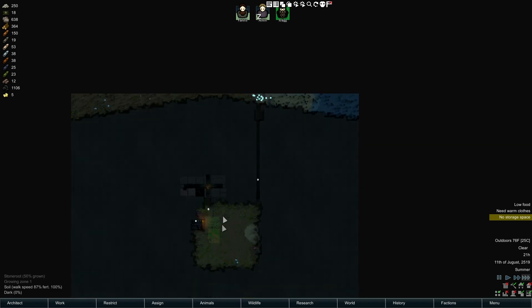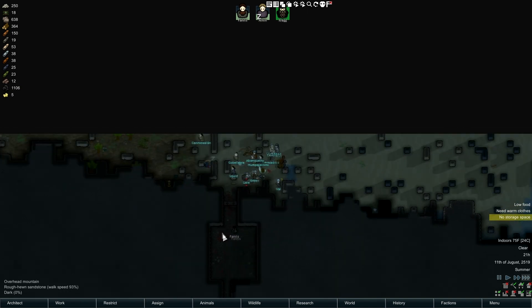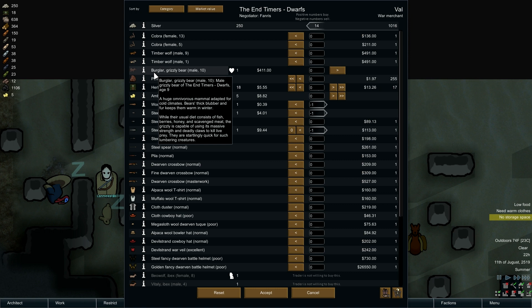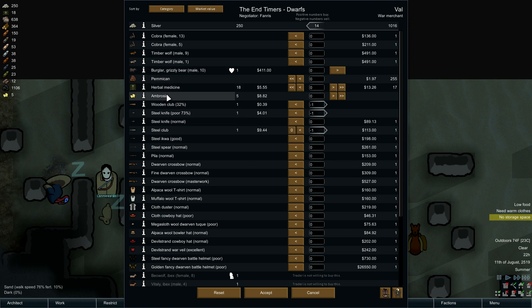Someone's going to have to come talk to this guy. Here's a downside of this map - it's a hassle to do anything. With the mod options you can remove this inside zone, maybe I should have done that but whatever. We got some junk we don't want to steal - knife, wooden club, steel club. They have pemmican, herbal meds. Let's get rid of that ambrosia. They have some awesome dwarven helmets - look at this, 26,000 and it's poor quality? It's made out of gold.